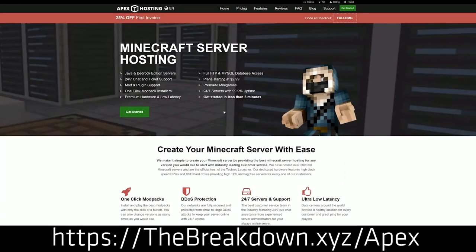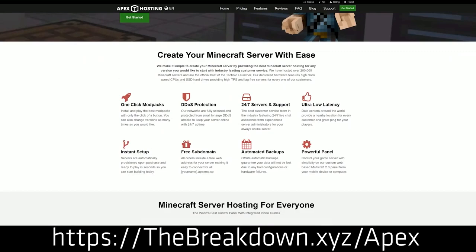We're going to be talking about the 5 best mods for 1.16.5 today. First and foremost, we do have our sponsor, which is Apex Minecraft Hosting. Go to the first link down below at thebreakdown.xyz/Apex to start your very own 24-hour DDoS-protected Minecraft server. We actually love and trust Apex so much that we have our own server at breakdowncraft.com on them. You can check out Apex at the first link down below to get your server up and running.